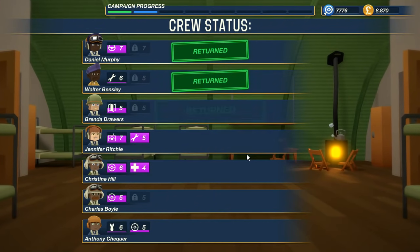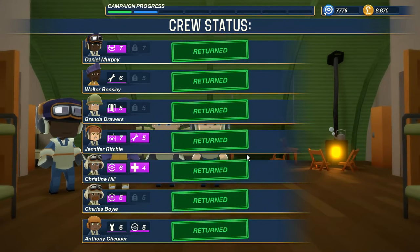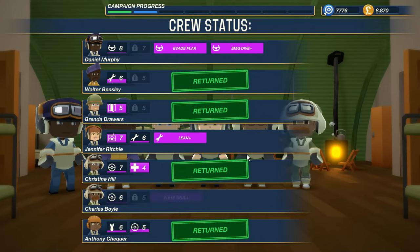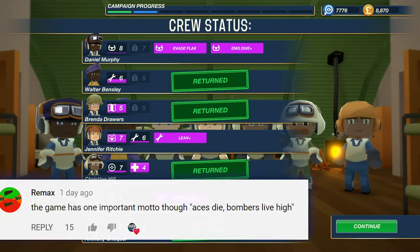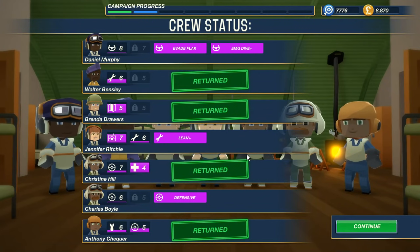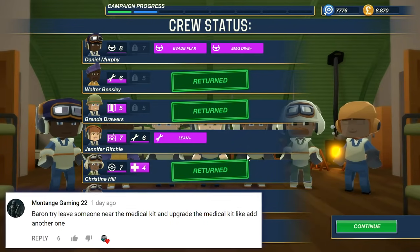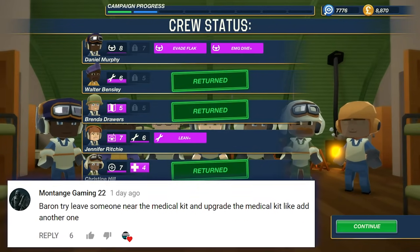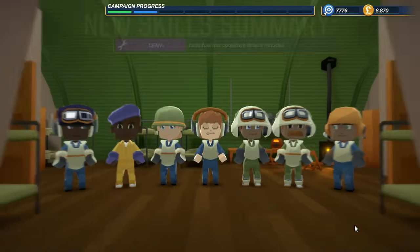How did we do, guys? Everybody's got to level up. If you shoot down an ace, you're pretty much an ace yourself. As someone said in this game, 'aces die and bombers live high.' LV Dragon — we used his tip on the ammo belts, there's actually three. And Montage Gaming was saying we need to add another med kit — I think it's time to do that. So we got Lean Plus. Jennifer Ritchie can take over for fuel if we need — Evade Flak and Emergency Dive. That's pretty good. And then Defensive Fire for Mr. Charles Boyle.